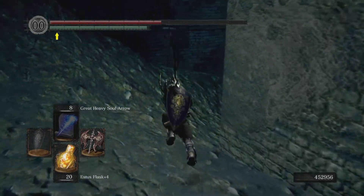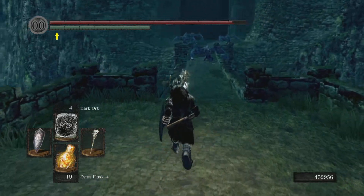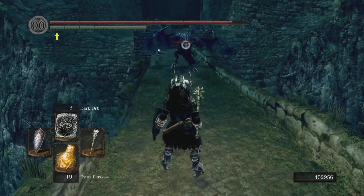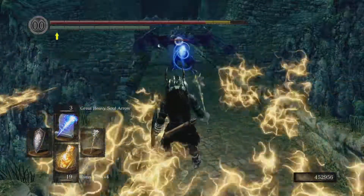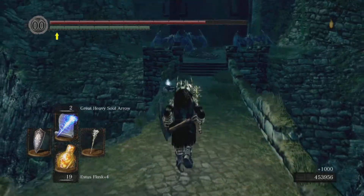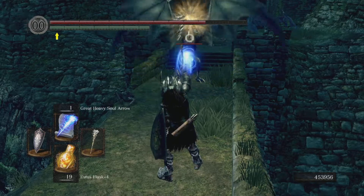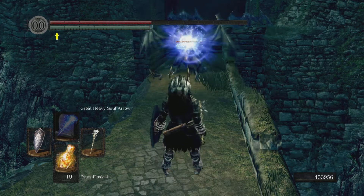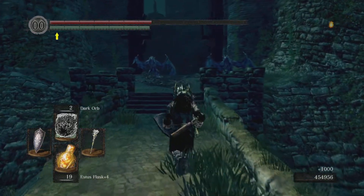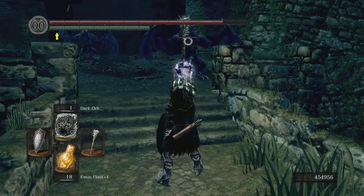From here you can come all the way over and through, and this will take you to the Darkroot Basin. We may as well kill these guys and grab an item — let's see how much dark magic does to them. Yeah, that did way better. There are heaps of these guys over here. We got the Brigand Set and the Spider Shield.